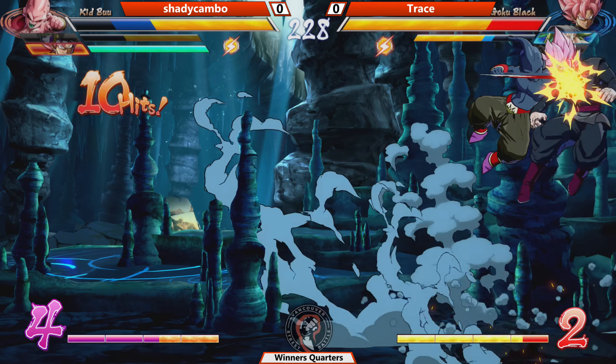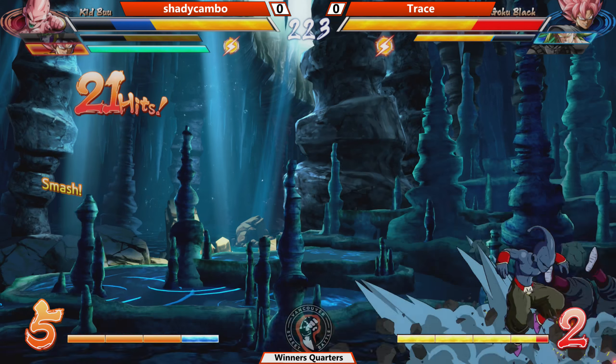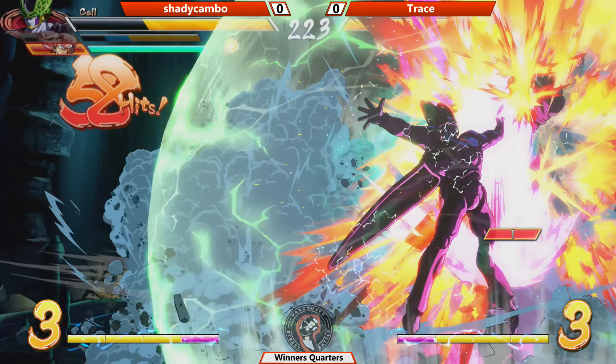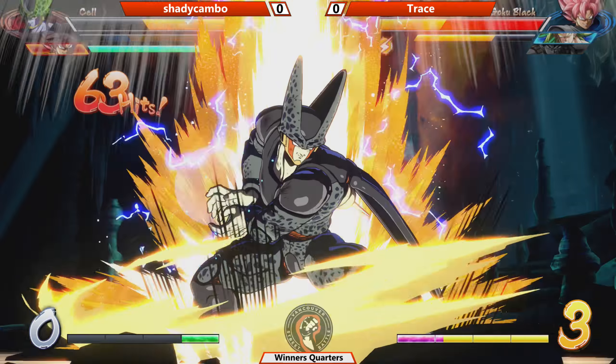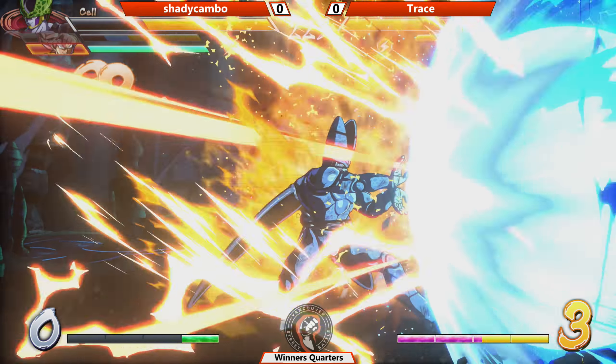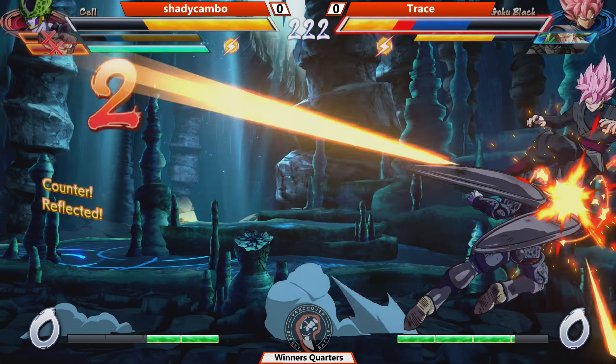Looks like Shady Camo has opened up Trace. Trace is taking massive damage right now. We got a combo following an early assist call. He's going to go for a second one — never mind, he goes for a straight throw level 3. That's just going to be a really... oh my goodness, that was almost three-quarters of the bar. That's going to be blocked. Wake up level 3.